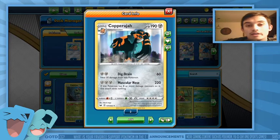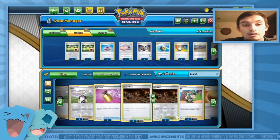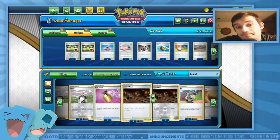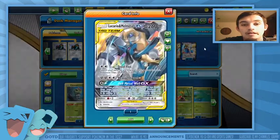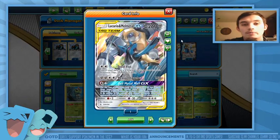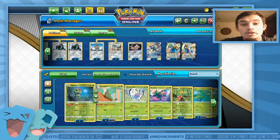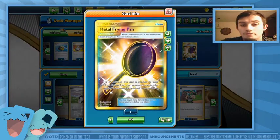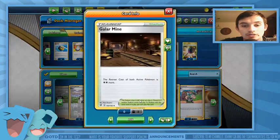There are ways we're accelerating energy with stuff like Metal Saucer, which is basically Dark Patch or Aqua Patch. We're also using Lucario and Melmetal GX to make sure our Copperajahs are taking 30 less damage, and then we're also using Metal Frying Pan which prevents 30 damage — so now we're taking 60 less damage, which is actually really nice.